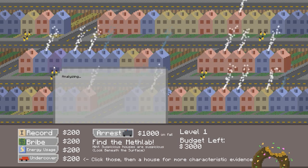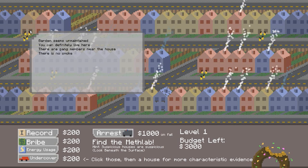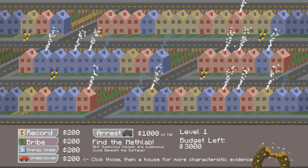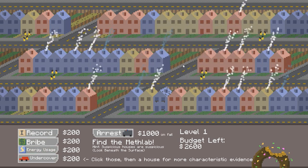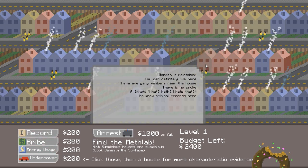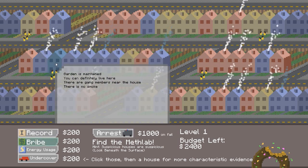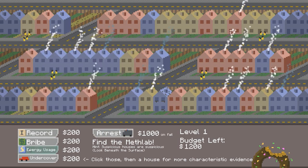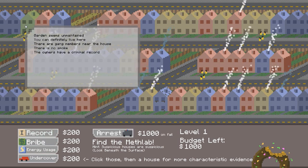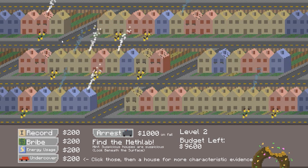Let's have a look at these ones with the gang members — no smoke, definitely live here. Let's bribe some people. They always say: meth? What's meth? We might genuinely not know what meth is. They have a criminal record — it's that one. Yes! You have crushed the Meth Lab. That felt good. That was really hard.